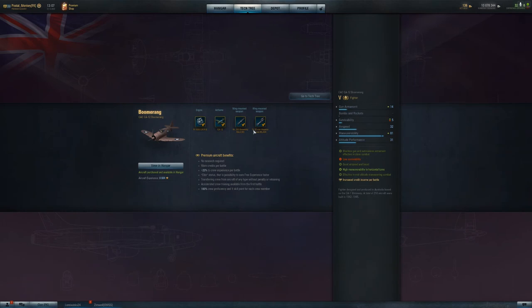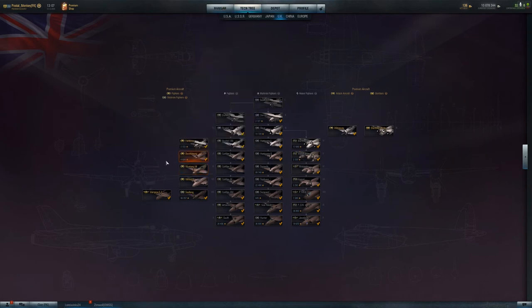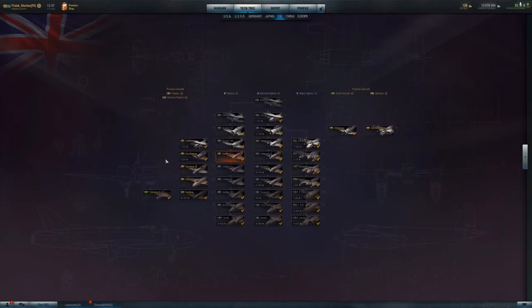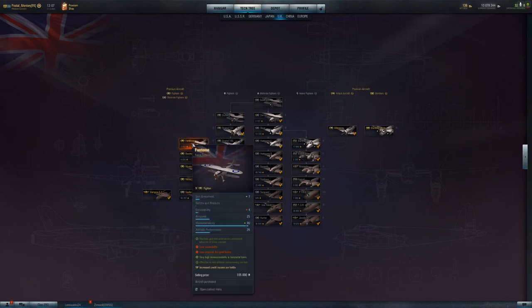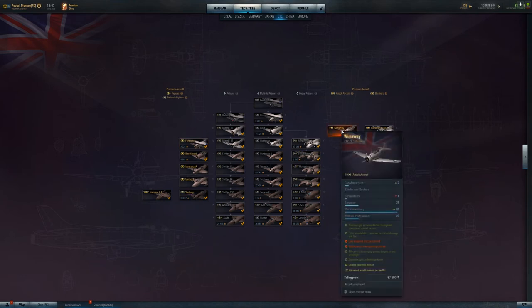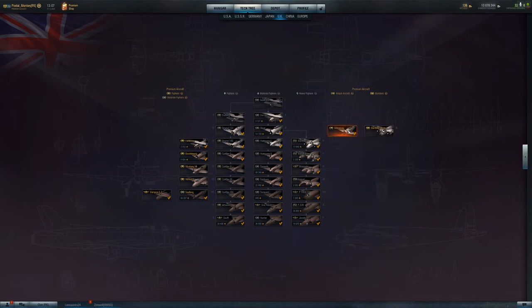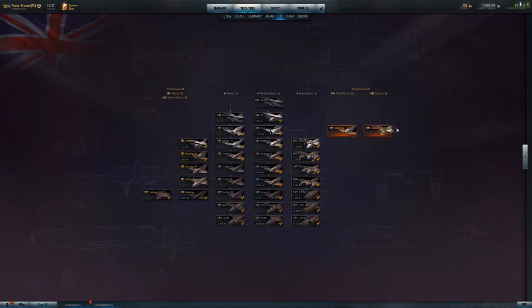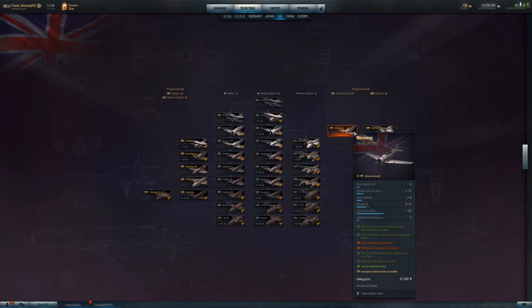The Mustang 1A has 2x 20mm cannons and 4 Brownings — quite a lot of gun power. The Boomerang is basically a premium Spitfire version — I like mine but don't fly it often. The Phantom is a very maneuverable tier 4 plane but very slow even for tier 4. The Wirraway is a ground attack plane at tier 2 or 3 — like a bigger, much less maneuverable Boomerang with bombs.